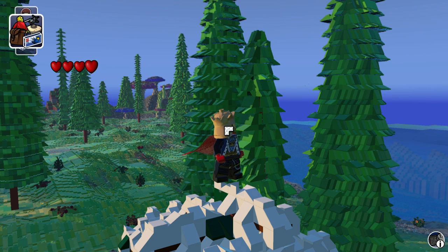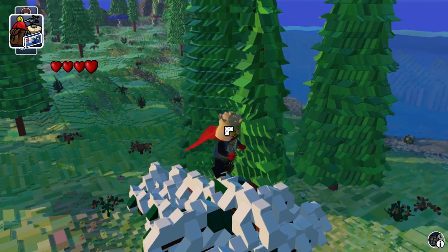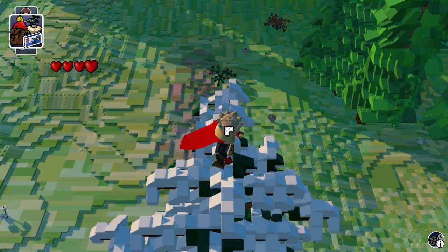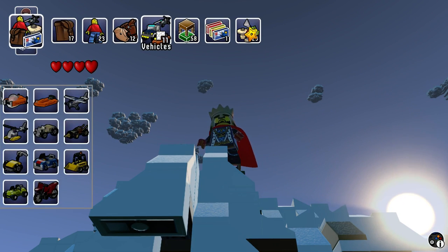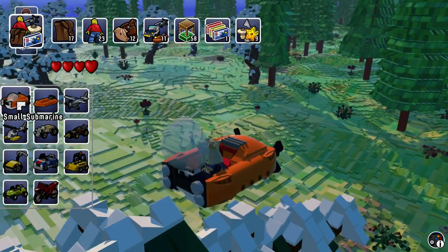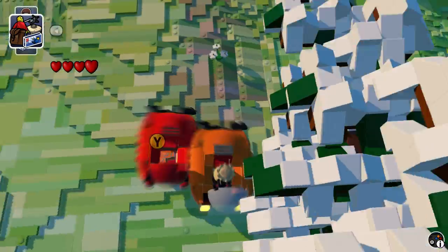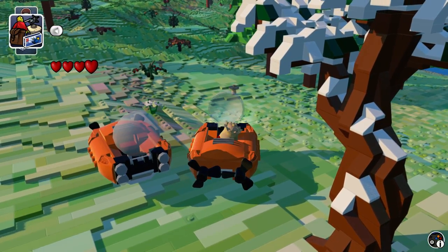Hey guys, this is Icebreaker with Gimme Adventure Kids. Today we are going to be talking about what different vehicles can do and what their names are. Like, this is a small sub — and it can still go on land.